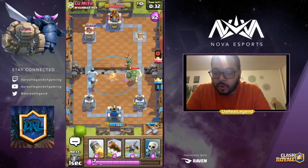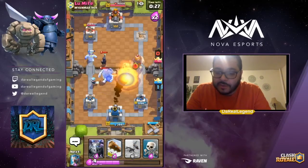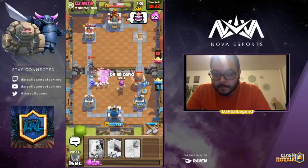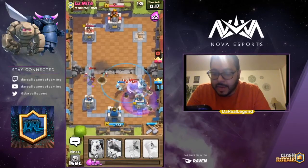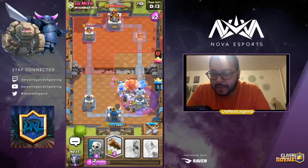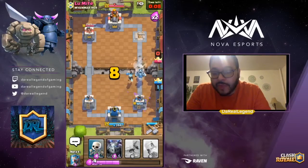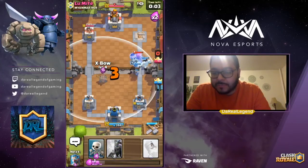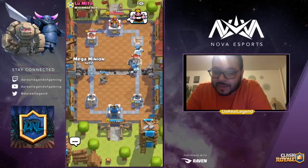Tornado everything over, then rocket — I missed it, I thought it was going to pull right, so that was bad. But we stopped everything. Pull the Giant back, drop the Ice Golem, log the rest back. Even with that, we're still going to win. Drop the X-bow, throw down the Mega Minion — and we got the victory. It wasn't really a clean one, but we got it.